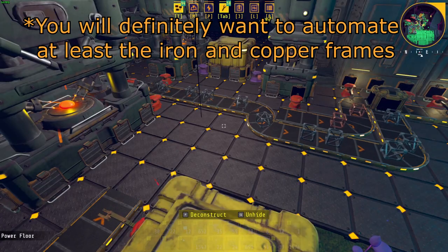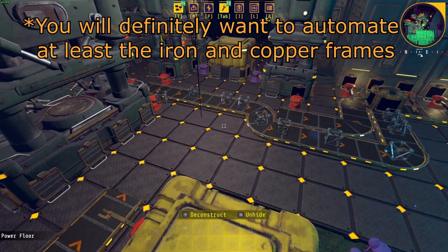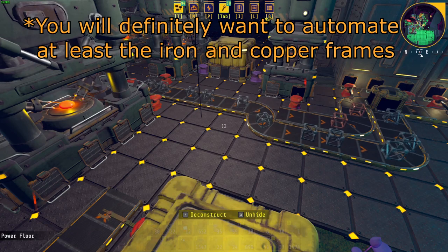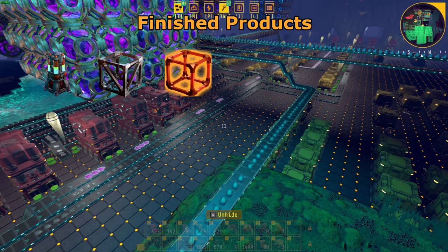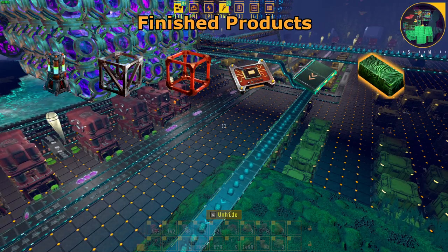As you can see, it will require a bit of elbow grease to get to Tier 7 as well as fix the Freight Elevator. So my advice would be to start automating the production of the following items as soon as possible: accumulators, iron frames, copper frames, processor units, conveyor Mark IIs, and Alantum ingots.